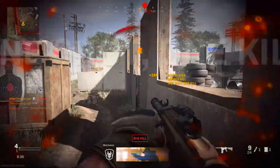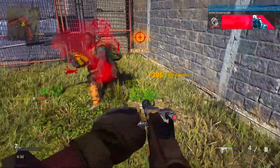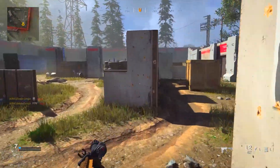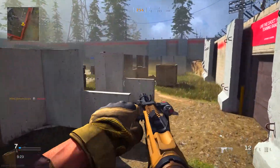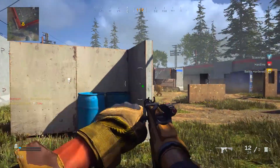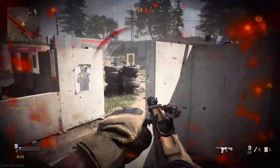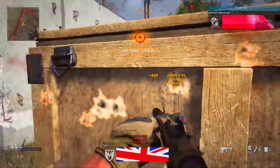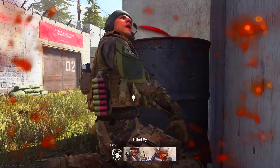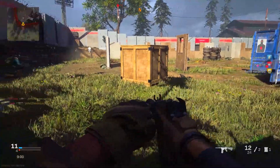Now I'm going to talk about a couple of things you can do to unlock this challenge the absolute fastest. Breaking it down: the first thing you need to do is pick a shotgun. It really doesn't matter which one because pretty much every shotgun in this game is really good, especially on the right map. It just comes down to whatever you're most comfortable with — the 725, the R9, the Origin, whatever. The only requirement is that you pick a shotgun with at least 5 different attachments unlocked on it.